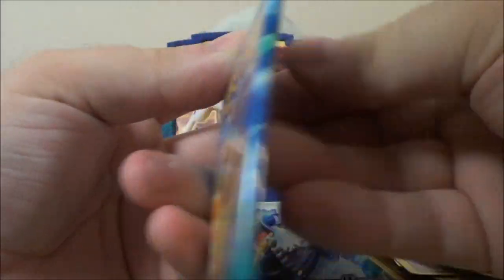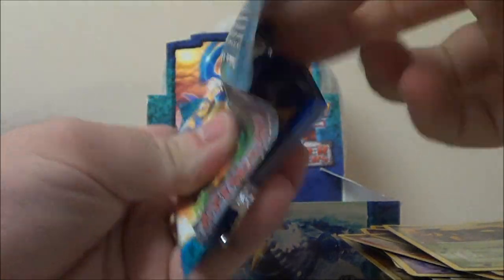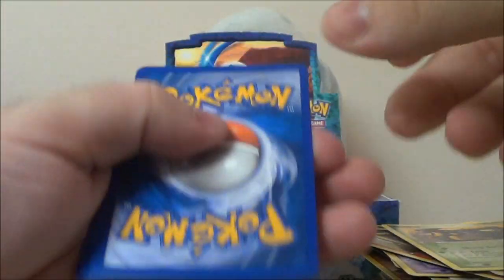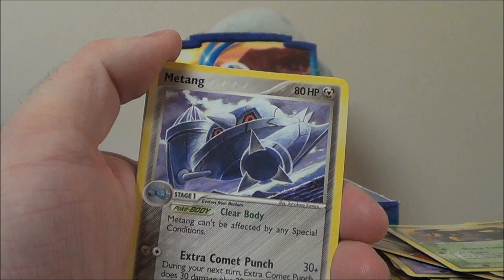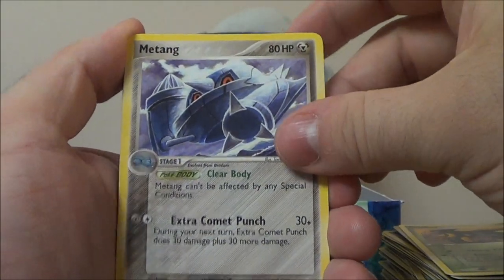Fun fact: the Delta Species Pokemon ended the set before this one — Dragon Frontiers. The final Delta Species Pokemon in numerical order is Mew Gold Star, I think. It was either Mew Gold Star, which was Delta Species, or Charizard Gold Star, which I know for a fact was Delta Species. Anyway.